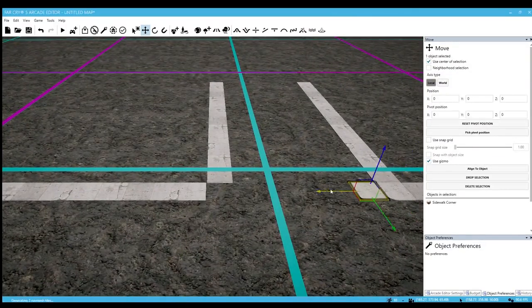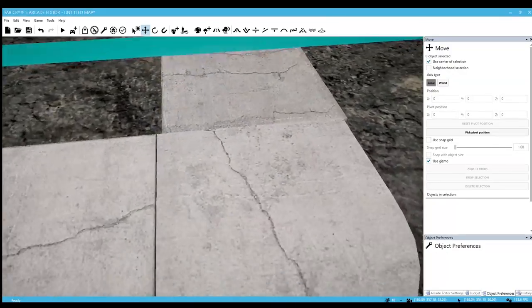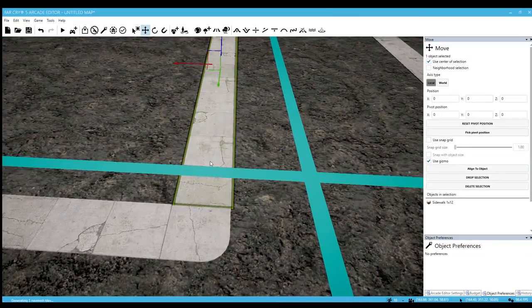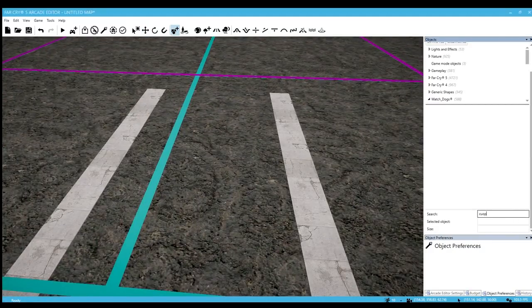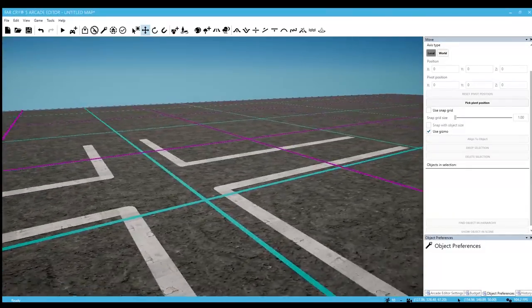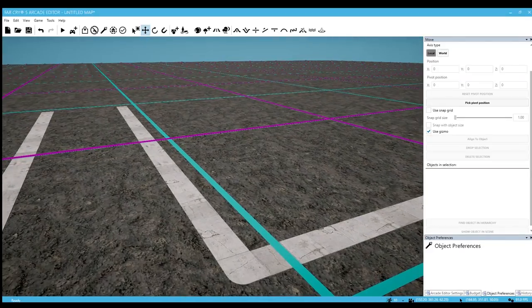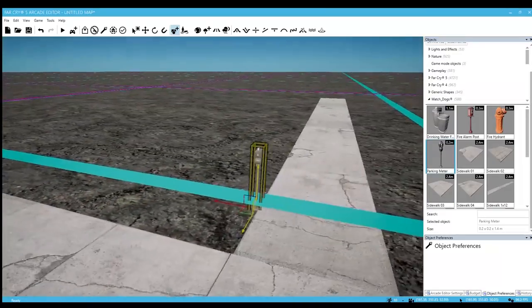We'll do the corner piece over here and flip it, go back on it. There's a little gap there, I'm not too worried about it. I'll go ahead and adjust this over a little bit. Let's go ahead and get a car — type in 'coupe' because I know that was one of the cars. Okay, so that's a pretty wide road. Let's go ahead and start putting down our street decor. I'll keep the grid sections on.